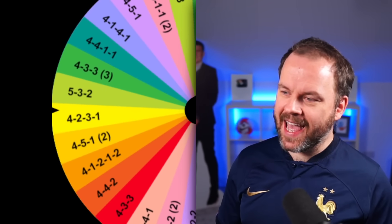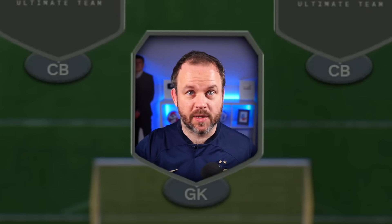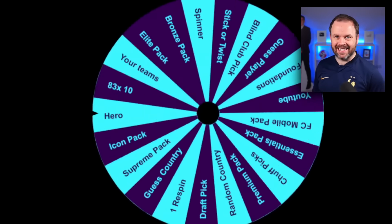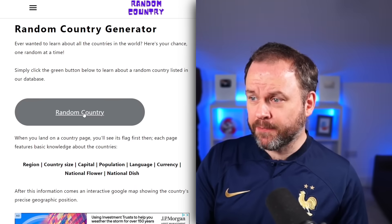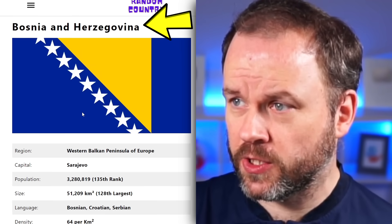Our formation today is the 4-2-3-1 and I'm already in it. We're gonna start with my goalkeeper. The wheel is stacked today — there are two huge packs in the store. We are getting straight away a random country. When I click this button, it will give me a random country and I have to use a player from that country.